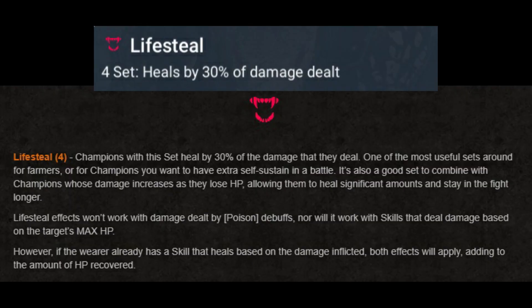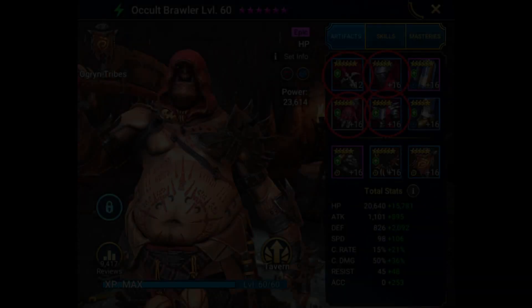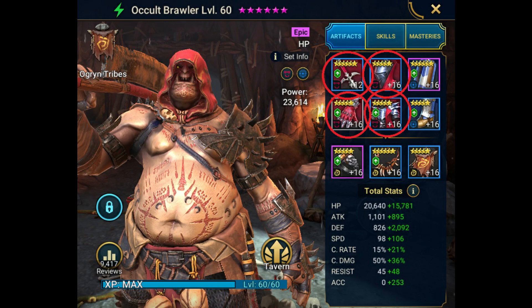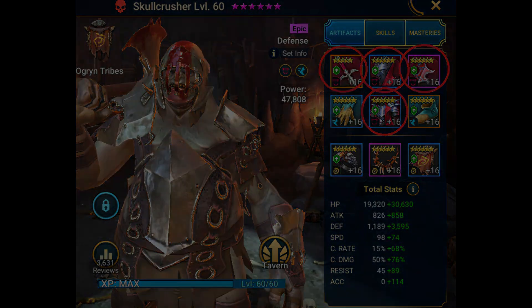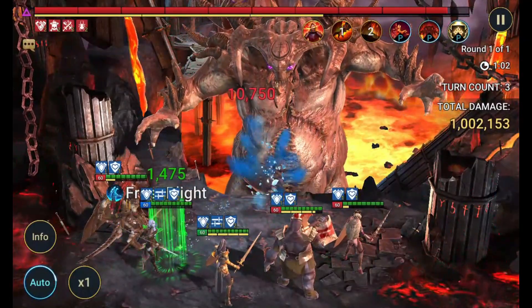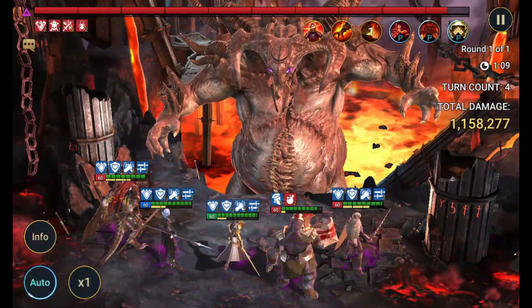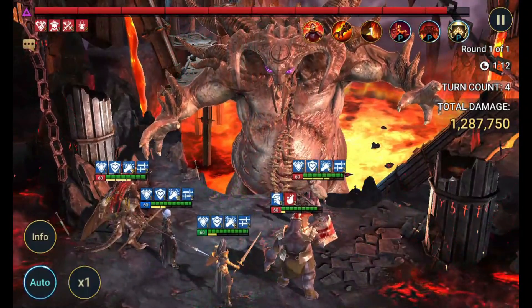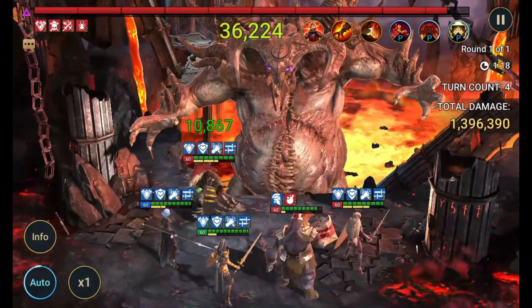The next gear set is used by probably over 90 to 95% of all players, and that is the life steal set. Life steal can be used early, mid, and end game, and is the most common set used in clan boss. Life steal will heal the attacker by 30% of the damage dealt. This gear also works great with War Master and Giant Slayer procs, because you're gaining 30% of the mastery procs too, in addition to the pure damage that your champion is putting out. In this clip, you can see my champions heal themselves every time they put pure damage on the clan boss. The heals are displayed in green.